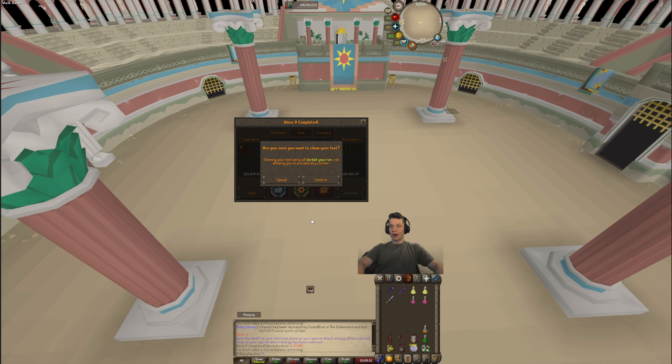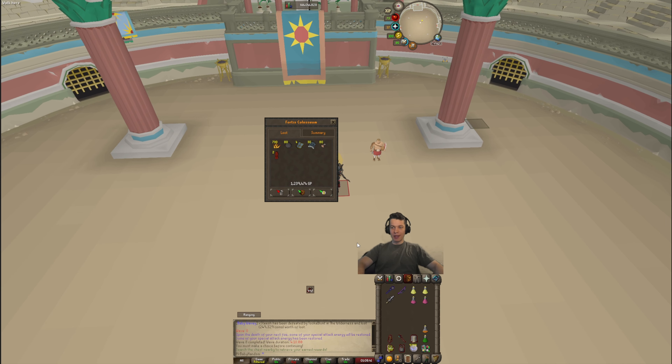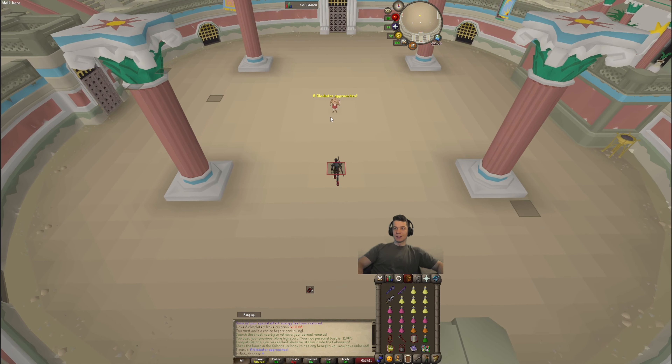First run, wave eight — we're cashing out. We don't have that great of modifiers so yeah. I think we can unlock the bank now too. Let's bank all that — 1.2 mil. All right, run number two, let's get it going.